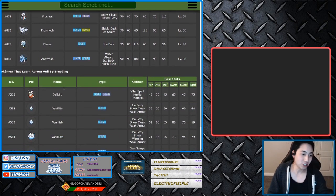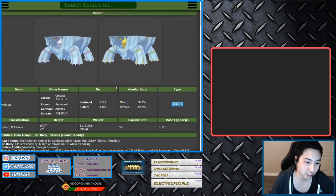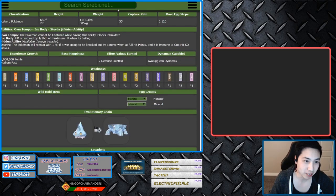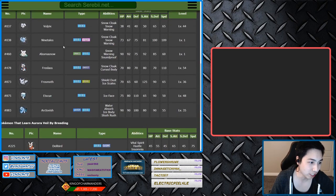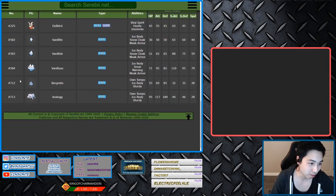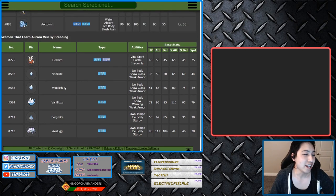Another way is to go through the breeding list here and see which one of these is also a mineral — and I believe that's Avalugg. That's also a mineral and a monster. So the way it works is we're gonna have to find one of these that's also a monster, which is Abomasnow. We're gonna need a male one of those and breed it into a female Avalugg, and that will hopefully breed a male one. And then we can breed that with a female Vanilluxe.